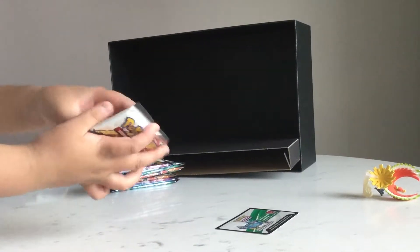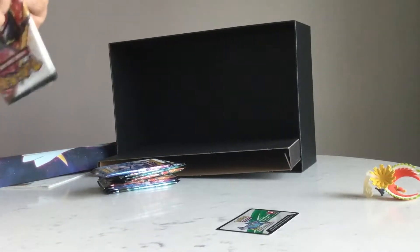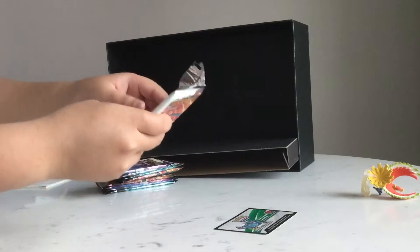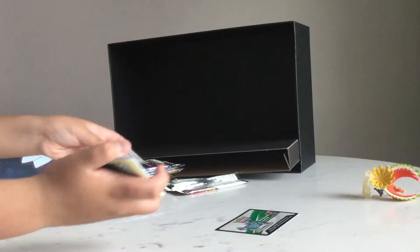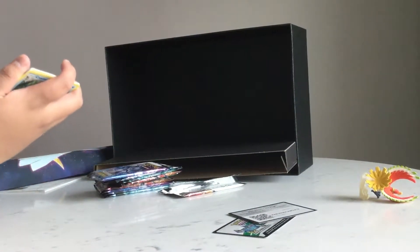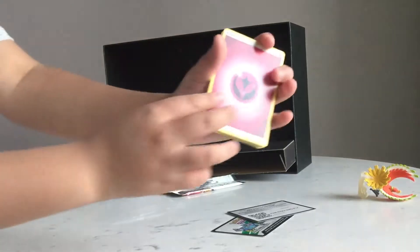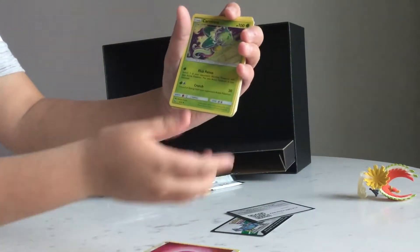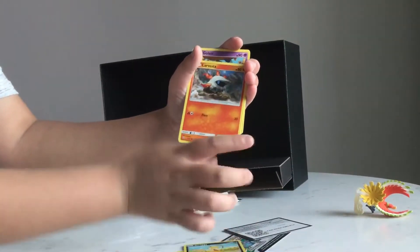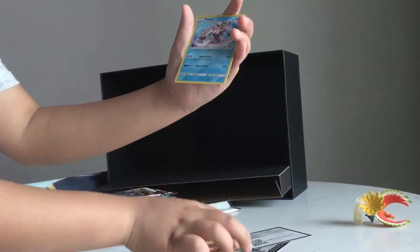Let's get right into the first pack. Fairy Energy, Carnivine, Switch, Venusaur, Croconaw, Scraggy, Leavanny, Golett, Zorua, Reshiram, and a holo Palkia.